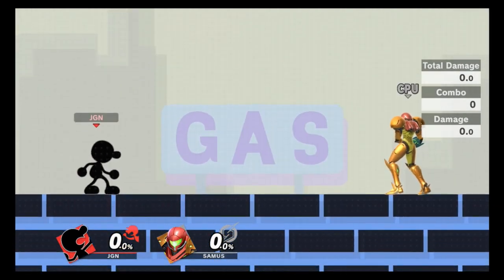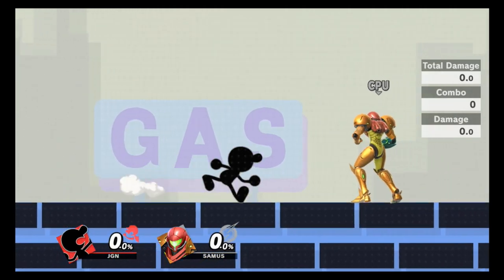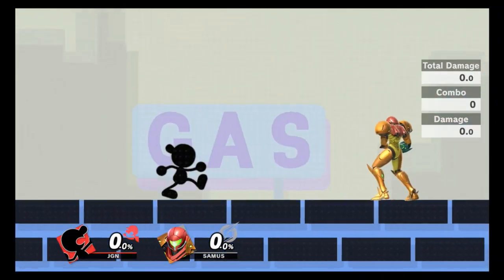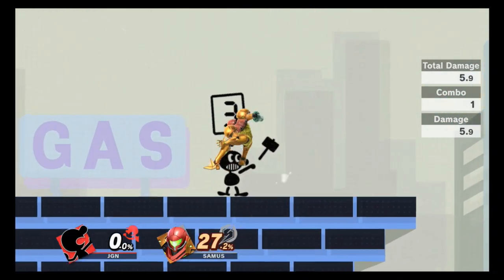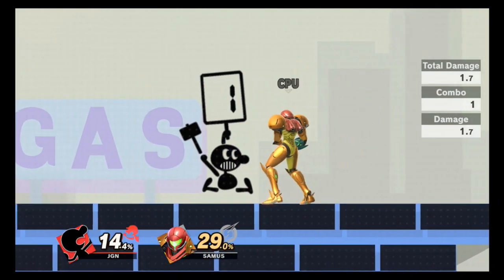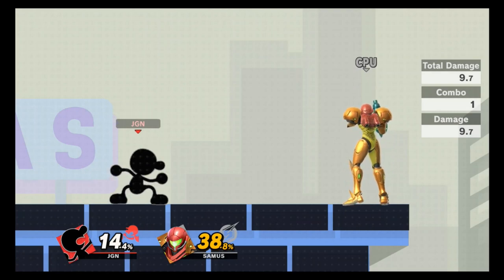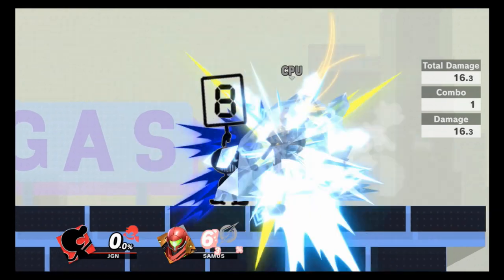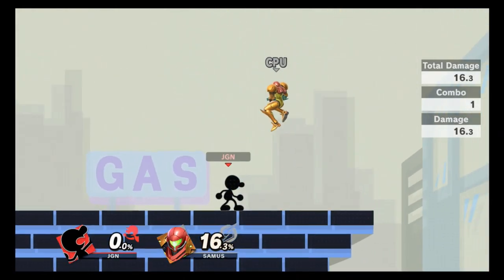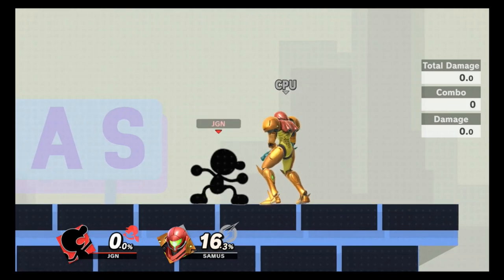Seven is like a lucky number — if you hit a 7 it drops apples at your feet that you can eat to heal yourself, regardless of whether items are on or off. If you get an 8, it freezes your opponent and you can follow up with combos. The higher percent you hit the 8 at, the longer they stay frozen.